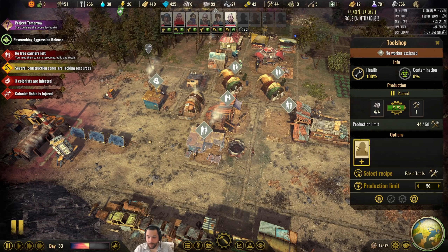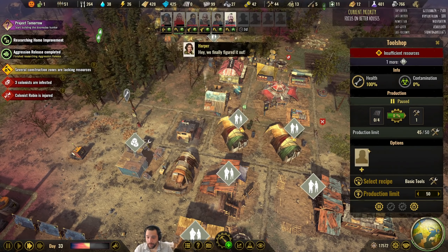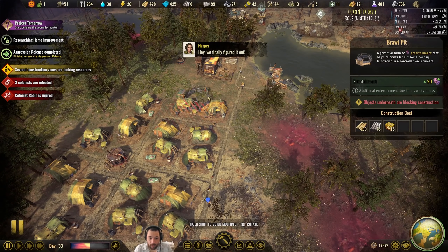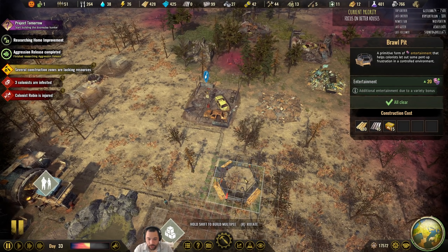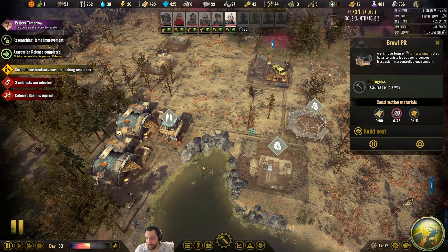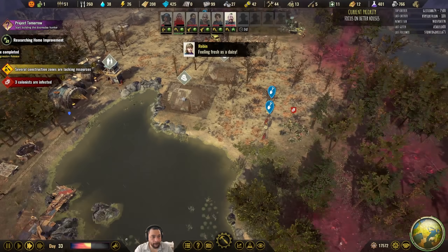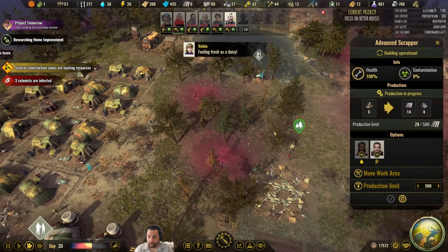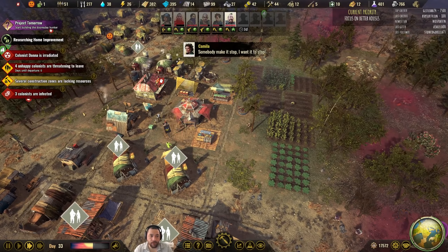I'm furloughing my tool workers because I've got plenty of tools right now. We just got aggression release, so with aggression release we can set up a brawl pit — or we can just beat the snot out of one another. Let's teach our children that if they're bad, they end up in the brawl pit, and stick the brawl pit right next to our school. Colonists are unhappy and threatening to leave — perfect, because I'm setting up a brawl pit.